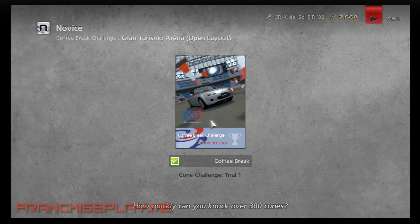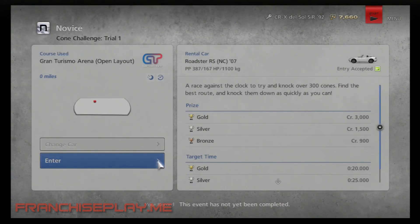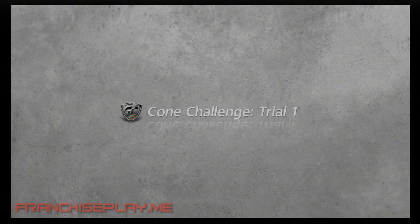What's up y'all, this is Brian Mazik aka Franchise Play. Got another Gran Turismo 6 video for you. This is the coffee break, which is basically a mini game in between the races on your career mode. This one's called a Cone Challenge Trial One. It's real simple, but for some reason the concept is simple — completing it is not all that simple, at least in my opinion.